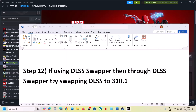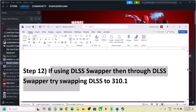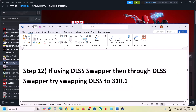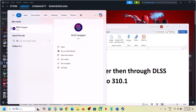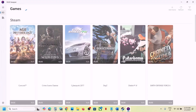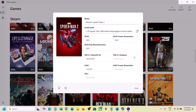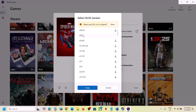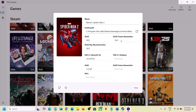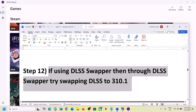If still not working and you are using DLSS Swapper, swap DLSS to version 310.1. Launch DLSS Swapper, find the game in the list, select version 310.1 and swap — apply 310.1 in each relevant slot — then launch the game and check. This has also worked for many players.